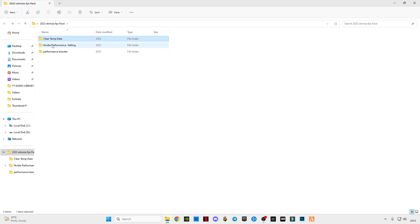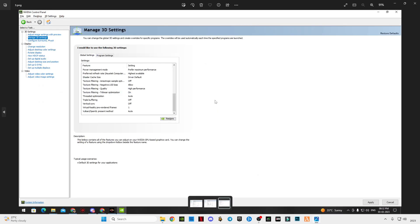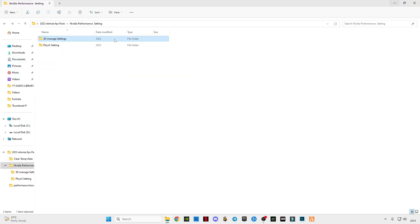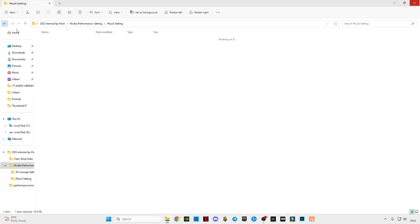Now go back and open Media Performance Settings, then open 3D Manage Settings and apply the same settings as shown. Go back, open Physics Settings, and apply those the same way.